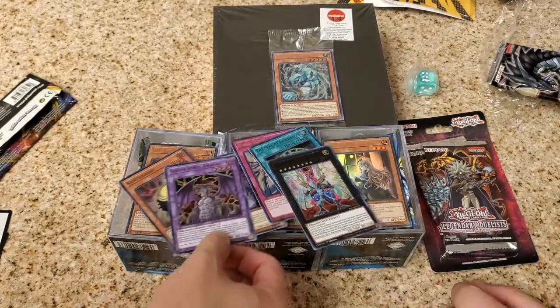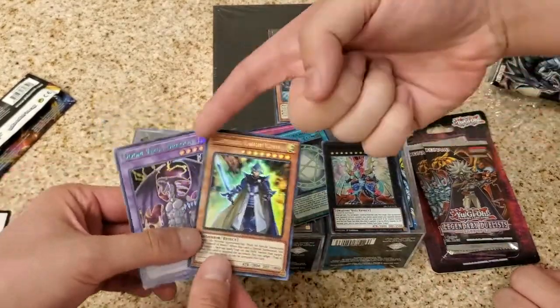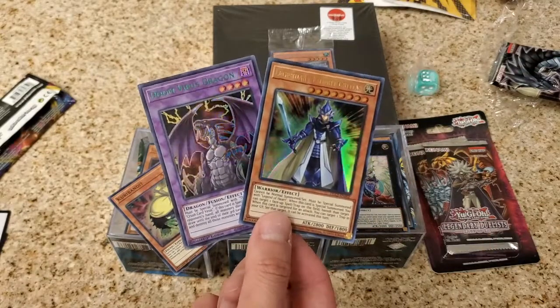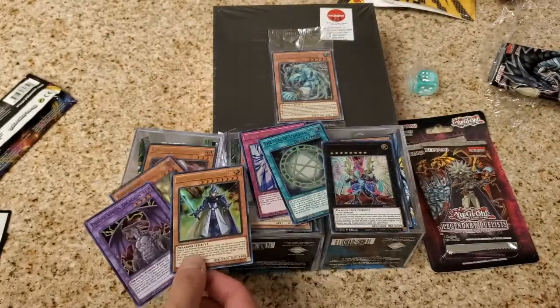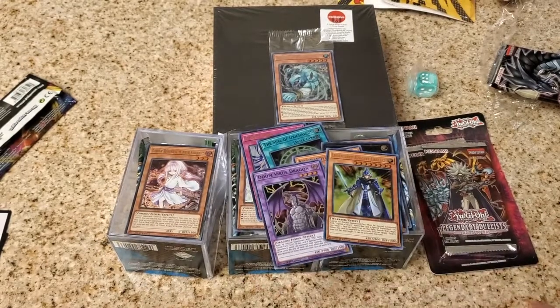You got both Setos in the same pack. There are multiple dragons though - he also fused with Rejection Dragon or something. So Kaiba fuses with Traps, Yugi fuses with Monsters, and Joey fuses with Equip Spells.